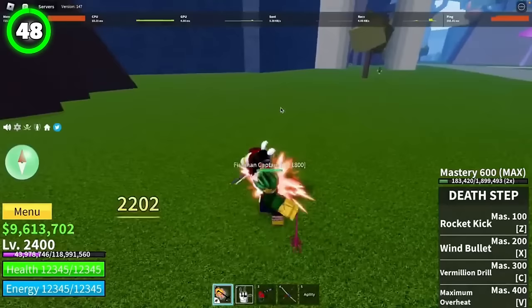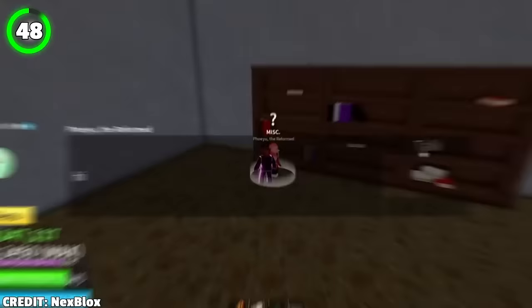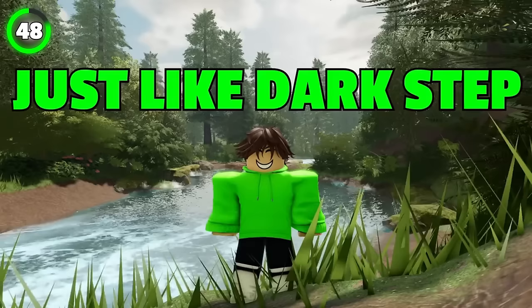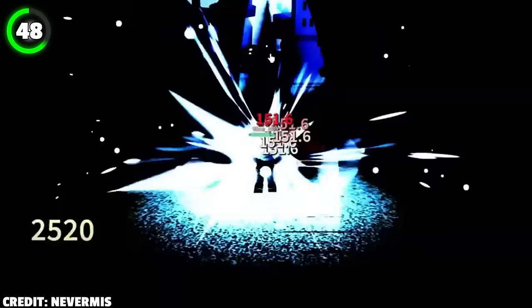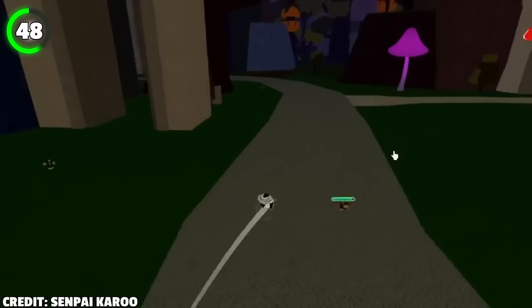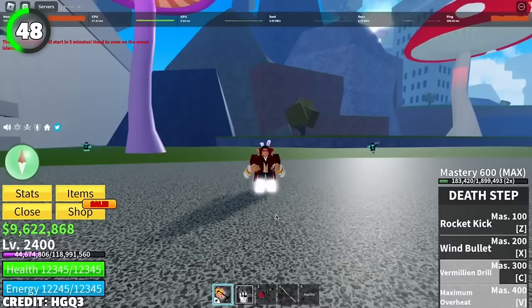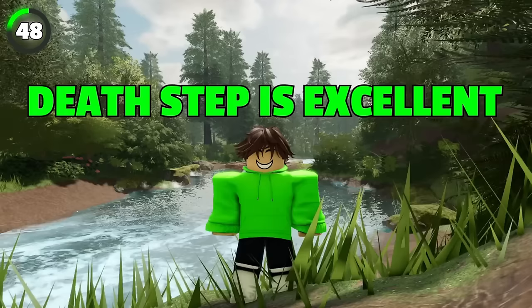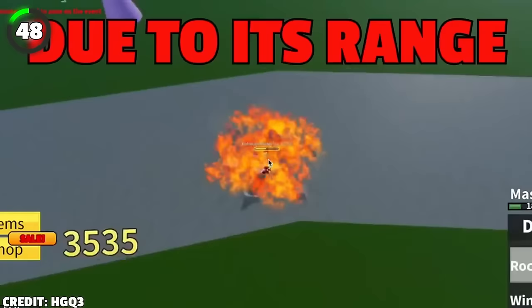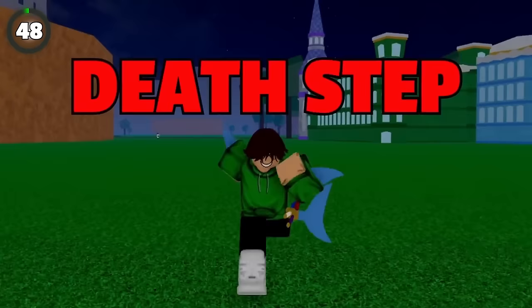Death Step is an upgraded version of Dark Step and is more powerful in every aspect. It's a leg-based fighting style learned from Foyuu the Reformed in the 2nd or 3rd sea. Notably, Death Step is a bridge to the even more powerful God Human. Requirements include 5,000 fragments, 2.5 million belly, Dark Step mastery of 400 or above, and a library ki obtained from the Awakened Ice Admiral. Its four moves are Rocket Kick, Wind Bullet, Vermillion Drill, and Maximum Overheat. Death Step is excellent for PvP and bounty hunting due to its range, damage, fast-paced moves, and great combo potential — making it one of the most used fighting styles in the game.